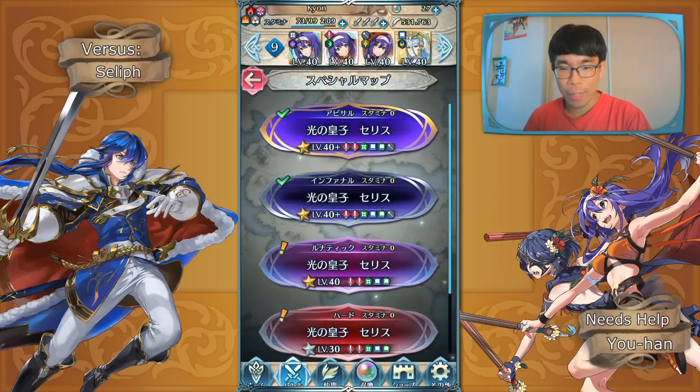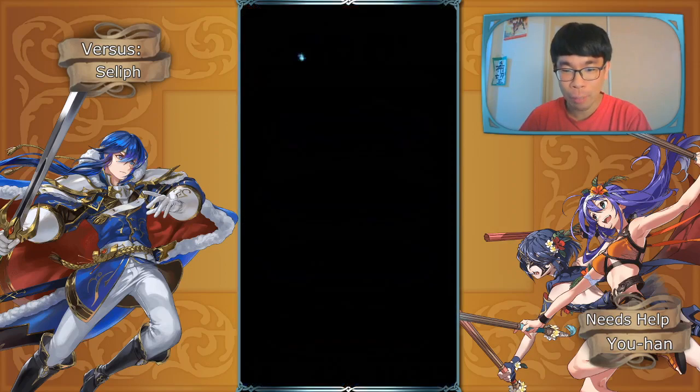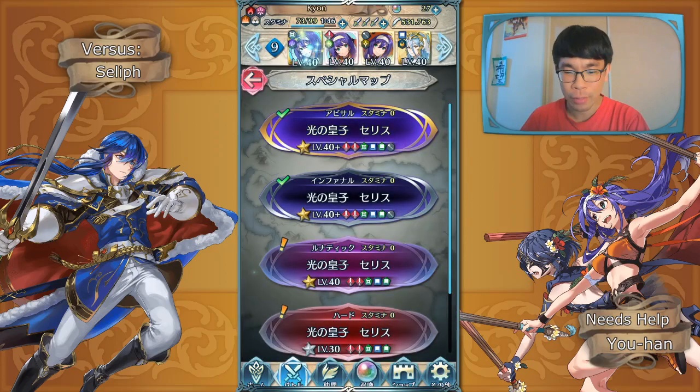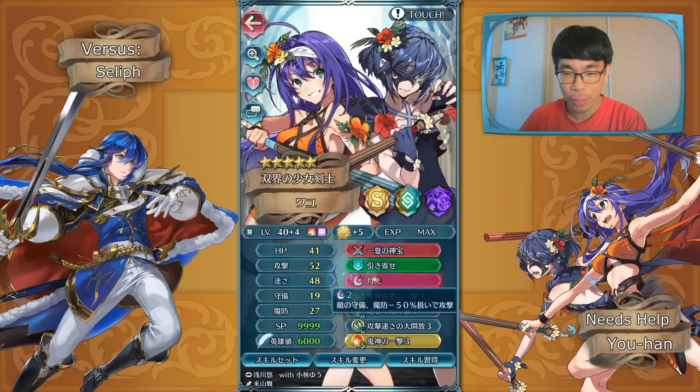What's good everyone? Yuan back here to bring you some more Fire Emblem Heroes. We're gonna be doing the new Selef Legendary Hero Battle on Abyssal. So real quick I'll show you my team here. We got my Summer Mia who is currently plus 4, but technically plus 5 because I have an extra copy being used for resonant battles. She is using her default weapon and Luna as her special.